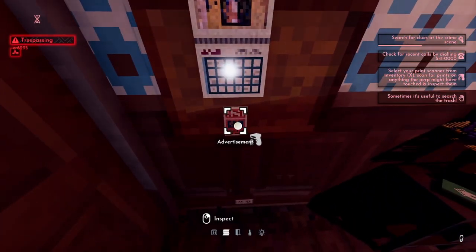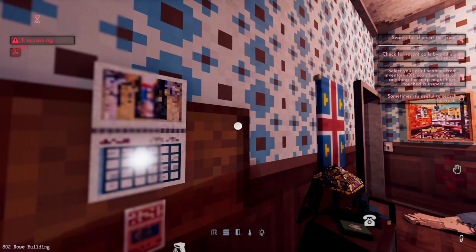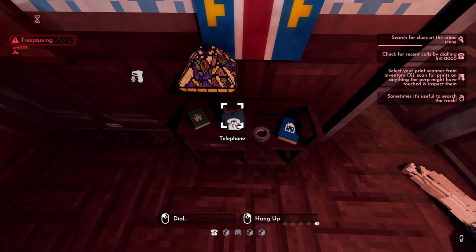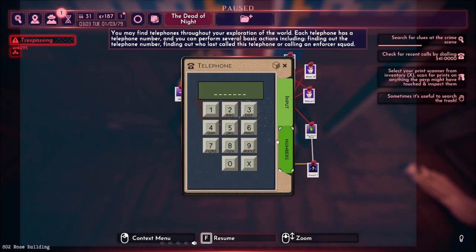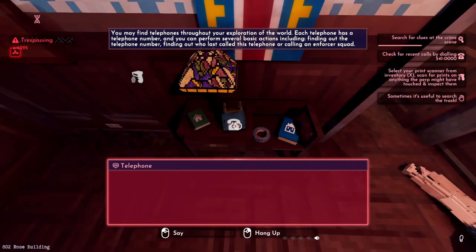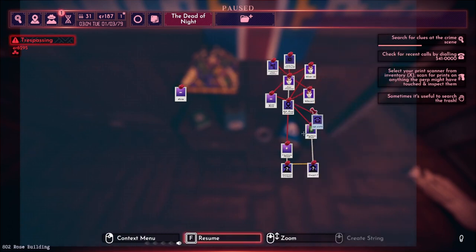We find an advertisement: 'Tired of nothing in the vmail but bills? Sign up for DoveDove today and find that special someone.' So Oni Joneson was looking for a friend. We also want to find out the last number that was called on their phone, and identify this number — which turns out to be the number of this apartment, good to know.